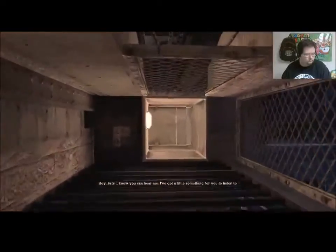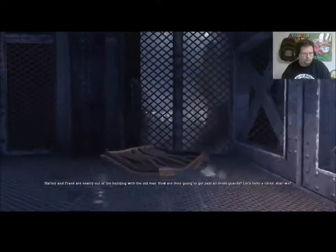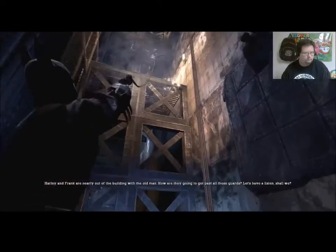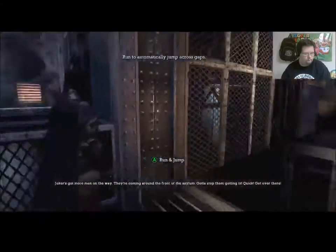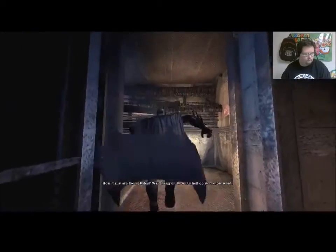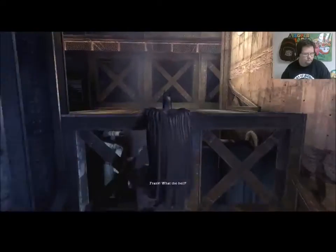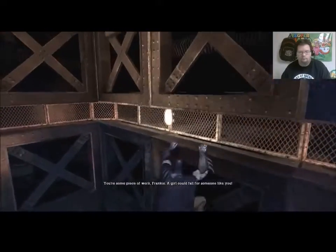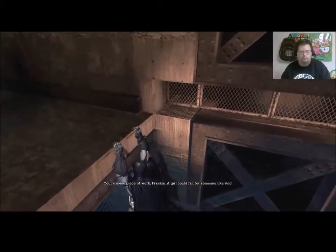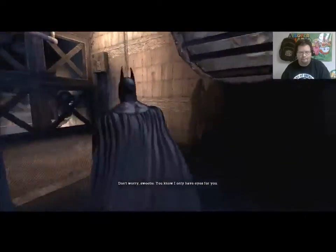'Be careful. Hey dad, I know you can hear me. I've got a little something for you to listen to. Harley and Frank got you out of the building with the old man — how are they going to get past all those guards? Let's have a listen, shall we?' The recording plays: Joker's men divert guards to the main entrance. Frank shoots people. Harley flirts with him. 'Stop fooling with the hired help, Harley.' 'Don't worry sweetie, you know I only have eyes for you.'